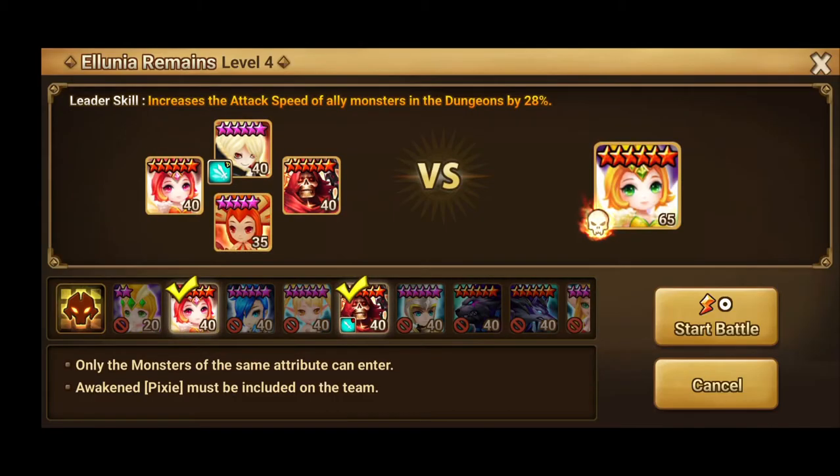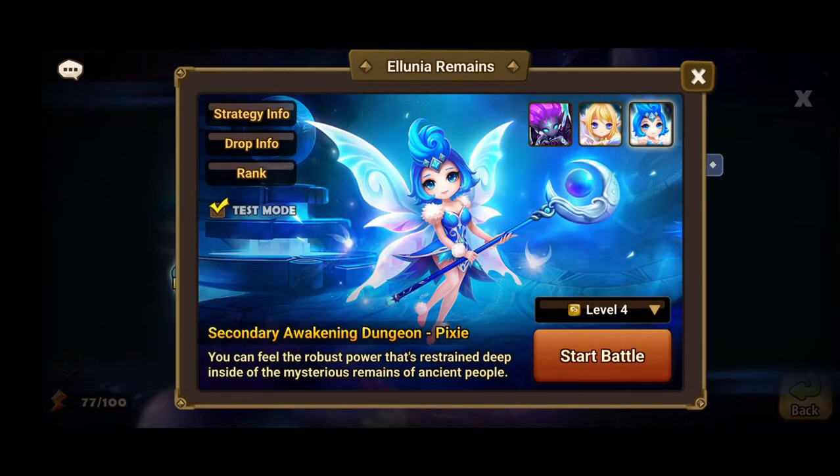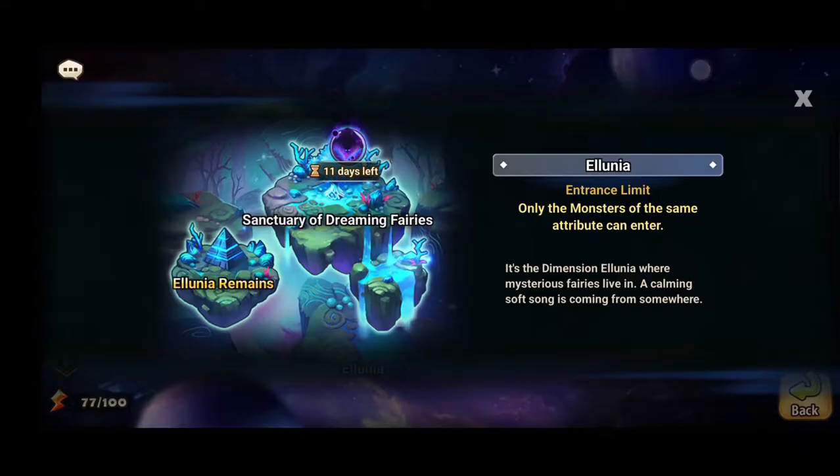Hello guys and welcome to the video. Today we are going to be messing with the Tattoo 2A. Note while I try to do level 5 - I think level 5 is obviously the only way to go when it comes to farming some of these monsters, because you can do the 2A in less than 100 energy. For Tattoo 2A you're not exactly going to be able to do that, because of the entrance limit.